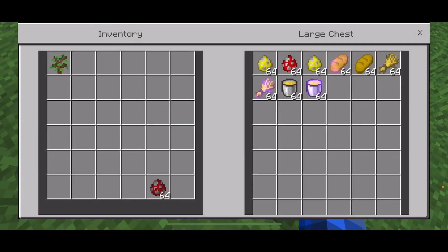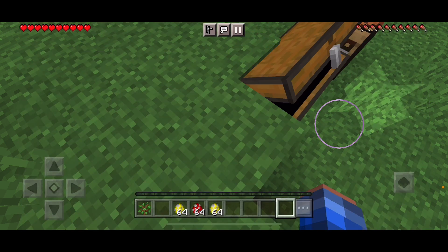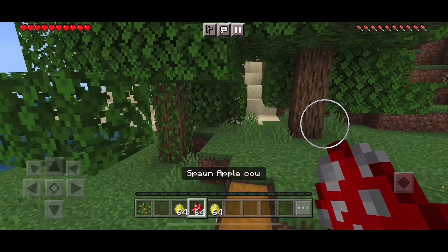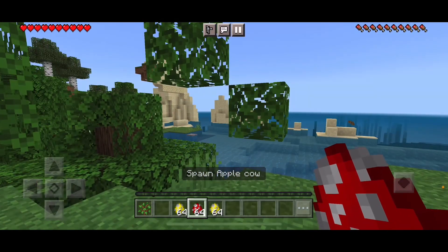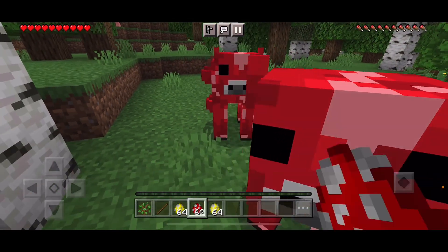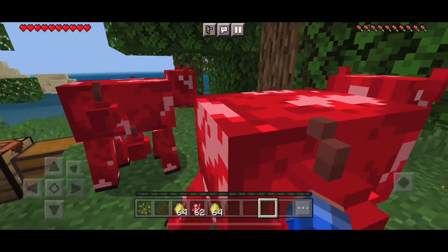So, what this mod has are different types of cows — not just any cows. You'll see what I mean in a moment. We have a golden apple cow, a regular apple cow, and the enchanted apple cow. They only spawn on the mooshroom island, I think. Anyway, here are the regular apple cows.